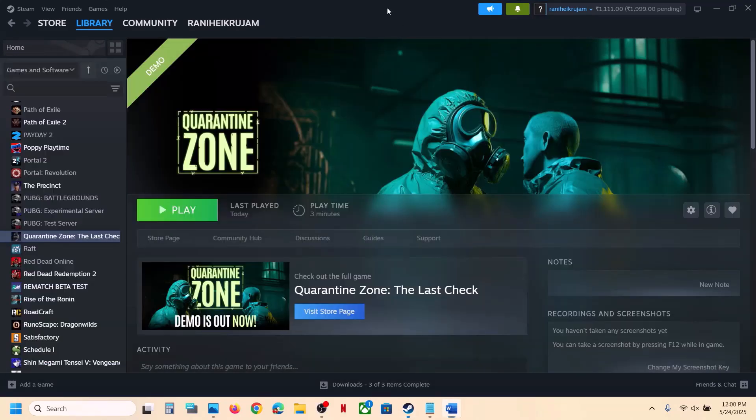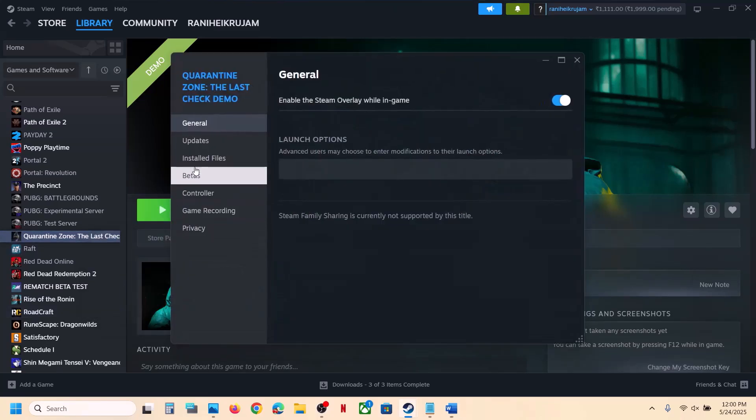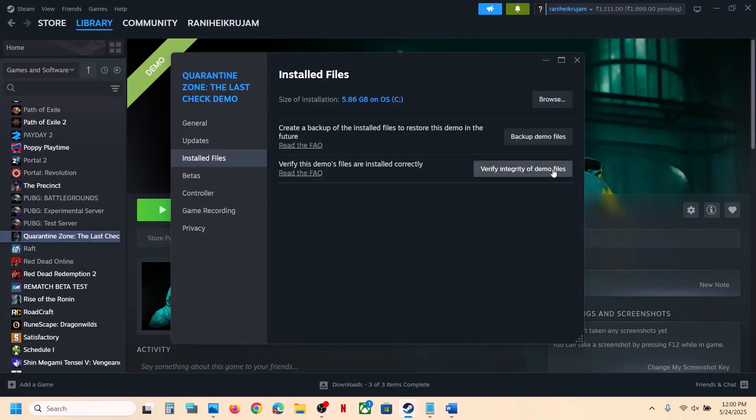Right-click on the game, select Properties, go to the Installed Files tab, and click on Verify Integrity of Game Files. Once verification is 100% complete, launch the game and check.